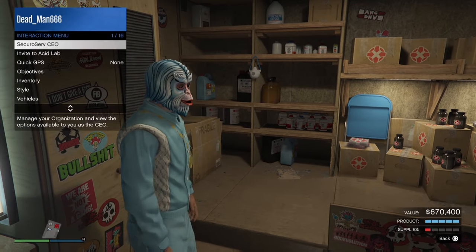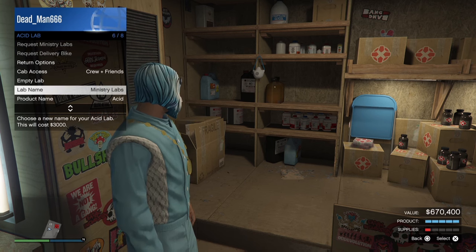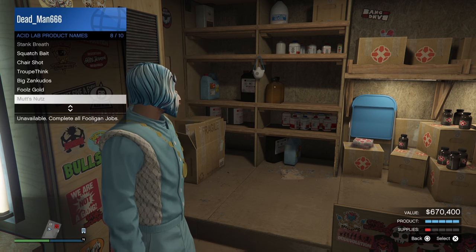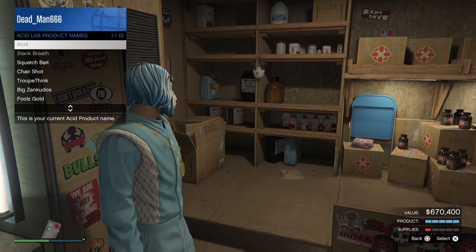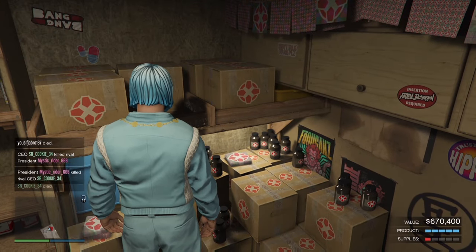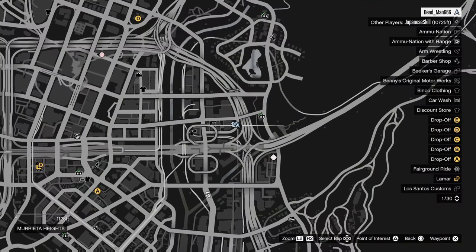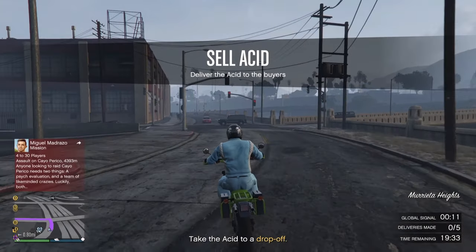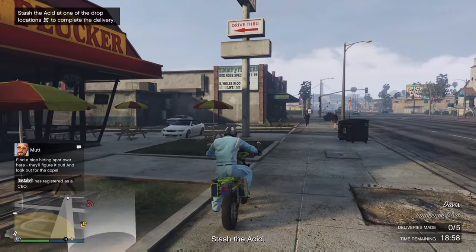So how do you sell once your product is full? Just come into your Acid Lab and change the name of your Acid if you haven't done so already through the interaction menu. If you're doing your career progress, you do need to sell one batch of Acid under each name. Then walk over to the sell side and click right on the D-pad when you're ready to sell. I recommend doing it in a public lobby if you're a higher level player, because you're only going to get one sell vehicle regardless of how much supply you have, and you'll get the high-demand bonus for selling in a public lobby.